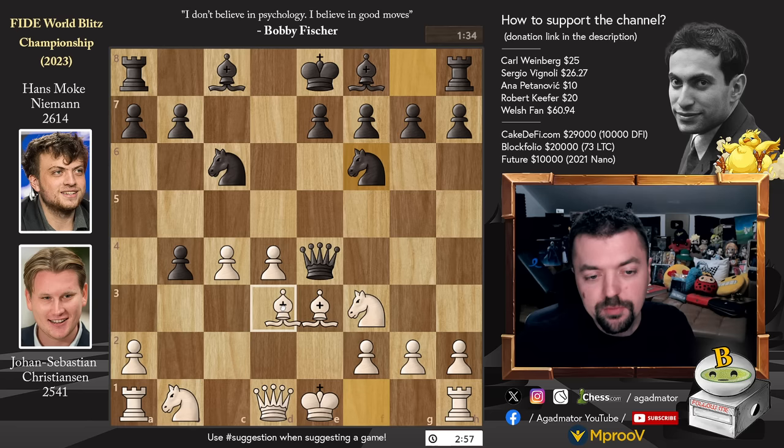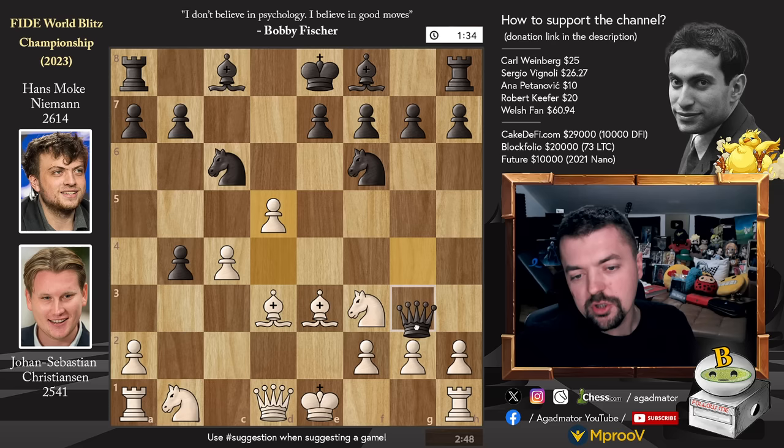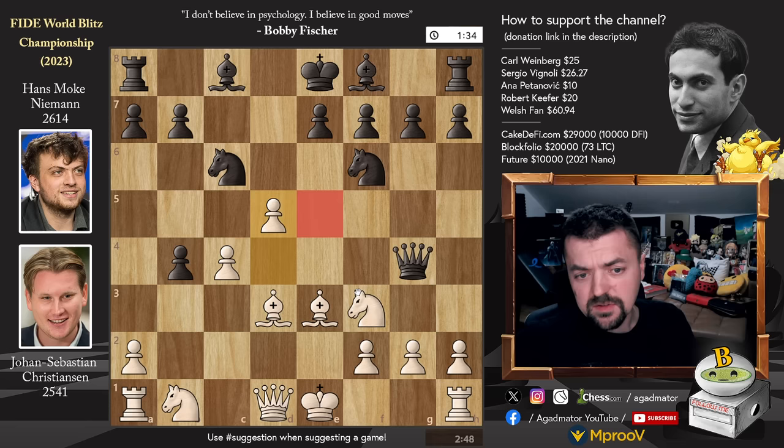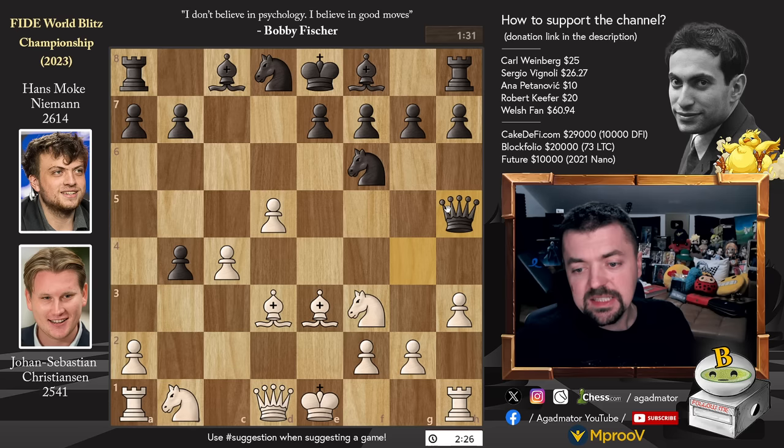Now look at this: bishop to D3 attacks the queen, queen G4. D5 attacks the knight here. You don't gain anything by playing queen captures on G2 — just attack the queen and then gobble up the knight. So after D5, we have knight back to D8, as the D5 square is covered by the knight on F3. Knight to D8, and now pawn to H3, inviting the capture on G2, which Hans of course declines. He plays queen to H5, and now knight B to D2, just going for rapid development. We have pawn to G6.